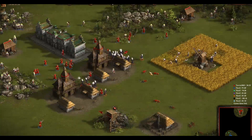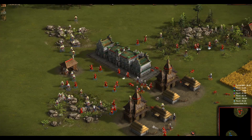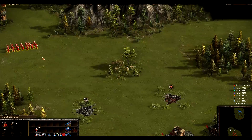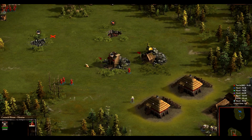Also, every shot from your musketman drains your coal and iron resources, symbolising ammunition, and they won't be able to fire if you deplete your reserves. Military units can also capture unguarded buildings, and you cannot attack enemy buildings unless you have artillery or fire arrows to burn them down.